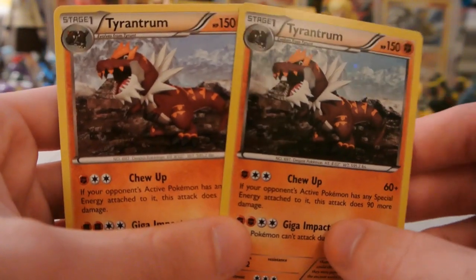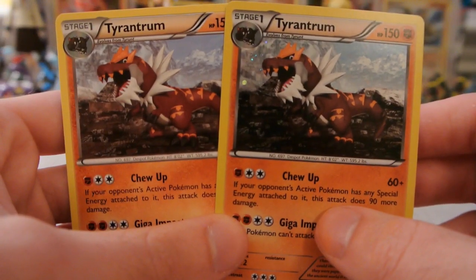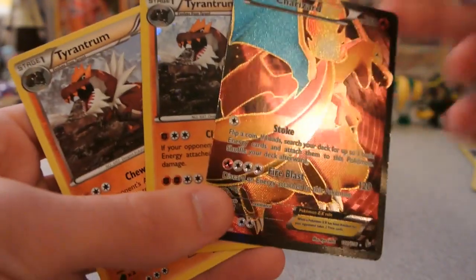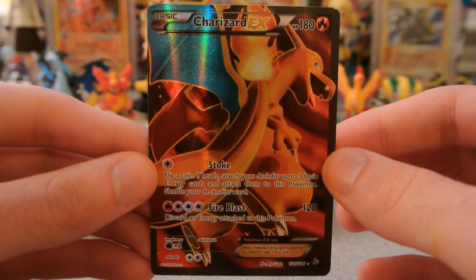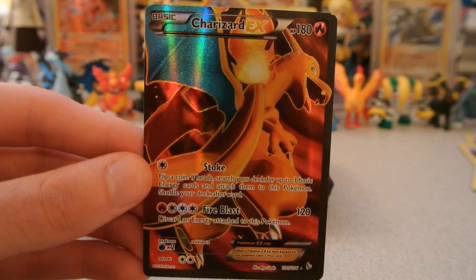Pretty cool. This one seems a little darker for some reason, probably the result of the foiling. But that is gonna do it for me. Obviously the best pull here was this Charizard EX Full Art that I wasn't expecting at all — but that's really cool. So there we go, that is gonna do it for me. Thank you guys for watching. Please subscribe if you haven't already, like and favorite the video and leave a comment below. Until next time, I will see you guys later.